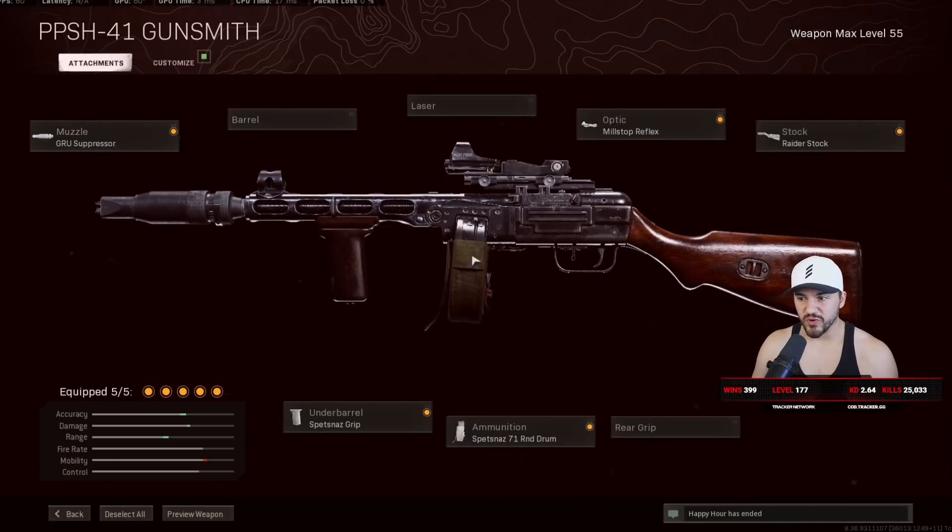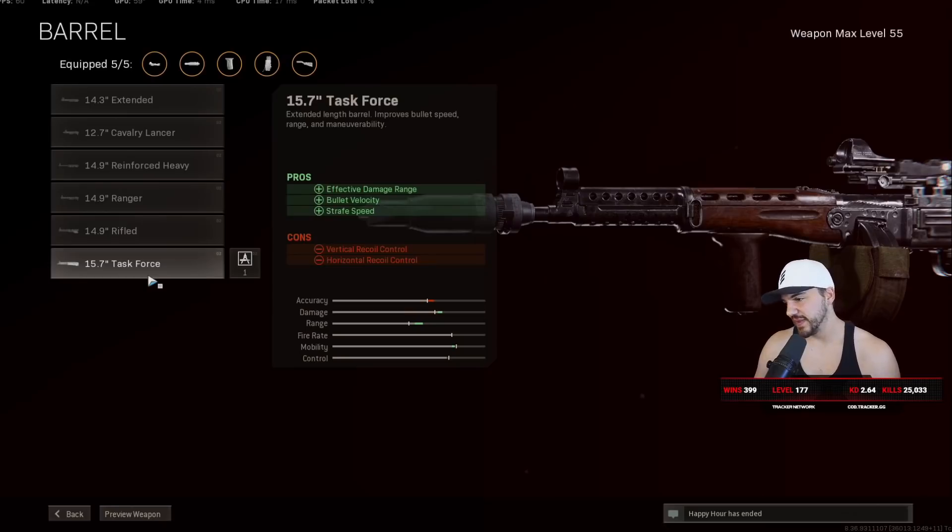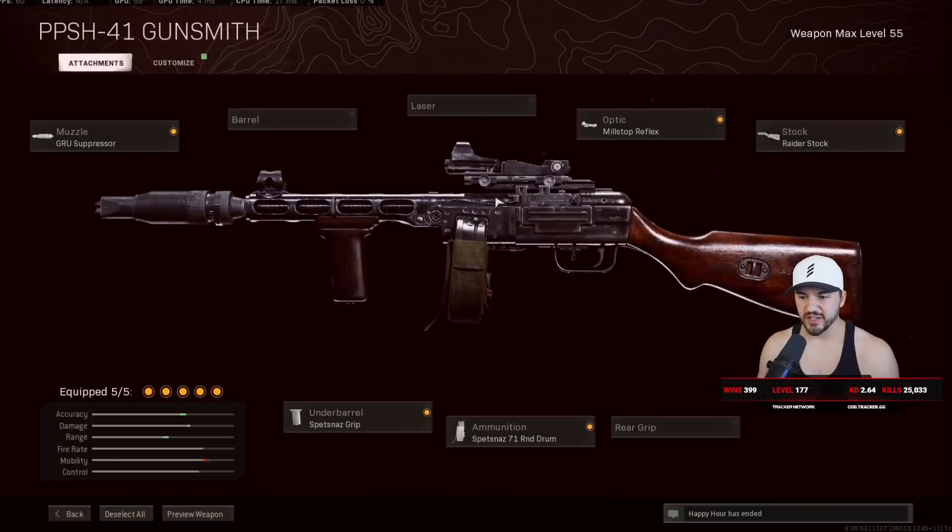People ask why I don't use a barrel, and it's simply because I think another attachment is worth more on Cold War guns — barrels don't do that much in many cases, and I don't like increasing recoil with the Task Force. Overall, the PPSH is one of the absolute best SMGs right now. It's less accurate than the LC10 and MAC-10 but has fantastic movement speeds, great mobility, and better TTKs up close. It kills fast up close but isn't super easy to control at range. A great all-around SMG — thanks for watching, see you in the next video.